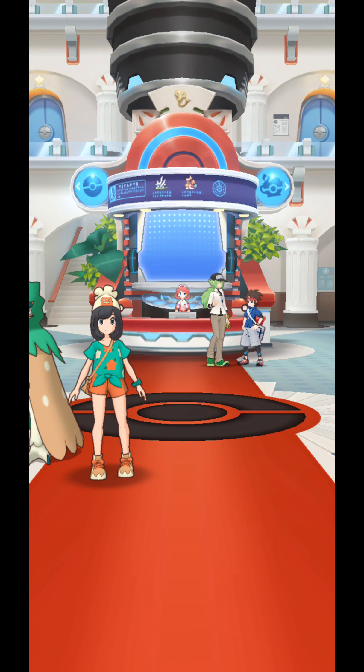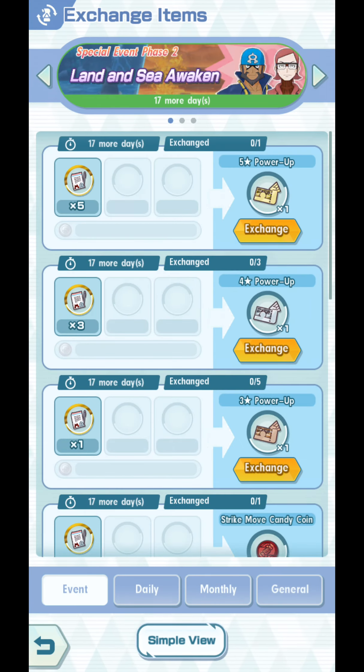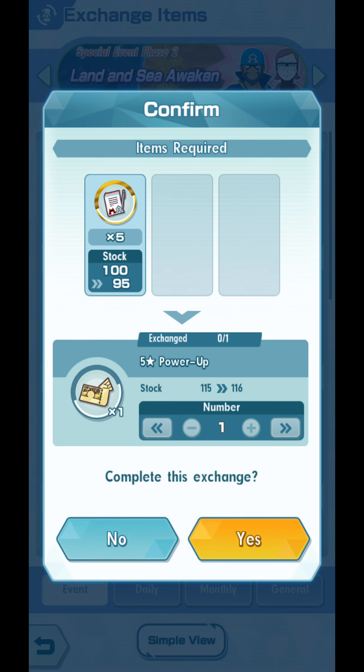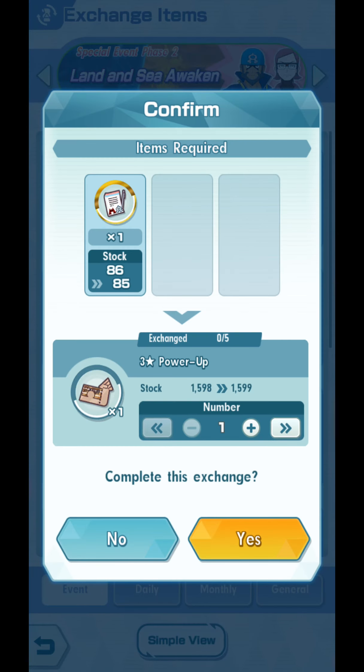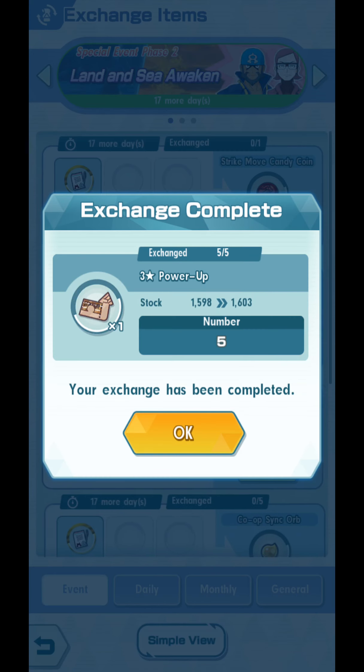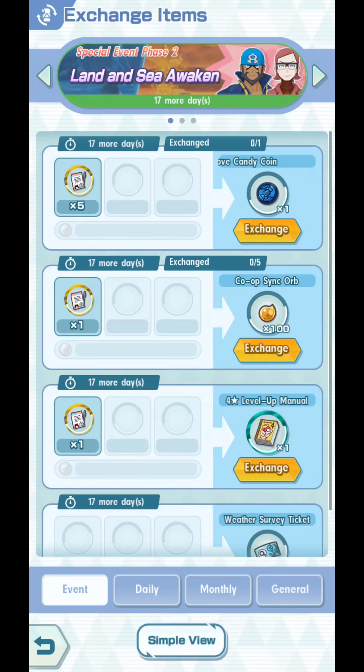You're not limited to 100 guys. You can go for more and more. Whichever team gets more plays in the end — either Team Aqua or Team Magma by all players — you get that pin. So I go to Exchange Items, Land and Sea Awaken. I exchange 5 for 1 five-star power-up, I exchange 9 for 3-star power-ups, I exchange 5 for 3-star power-ups. I'll just exchange everything — you guys get the drill.